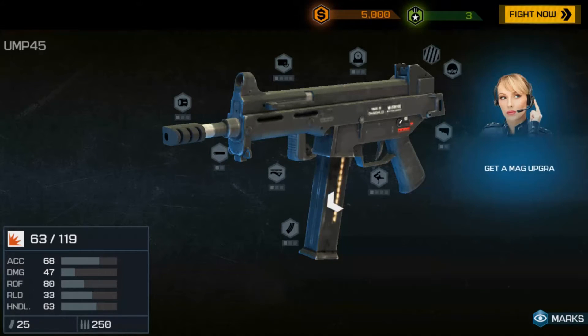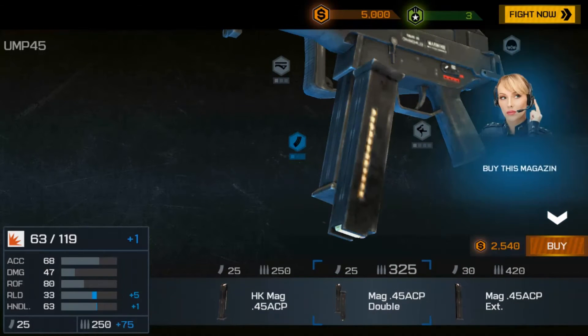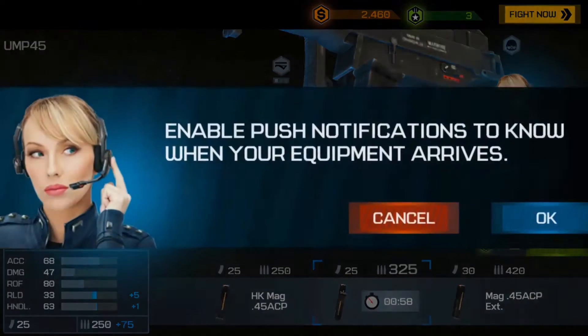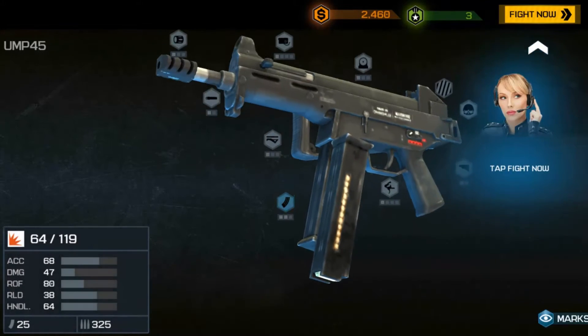Now get a mag upgrade. It increases your total available ammo. Now select the second magazine upgrade and speed up the delivery. And tap Fight now.